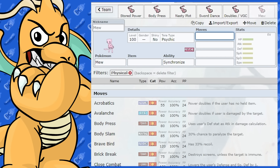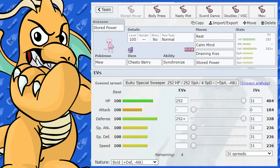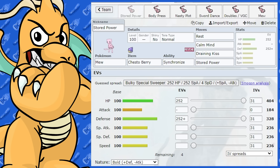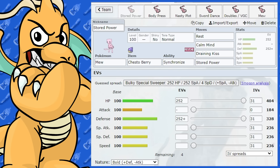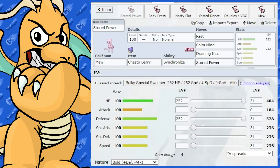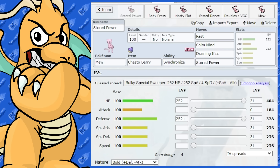So let's do a quick summary. Mew has great stats — 100 across the board. It's an extremely versatile Pokemon and you don't really know what it's going to be when you verse it. But yeah, it is outclassed by quite a lot of Ghost-type and Dark-type Pokemon, which can actually shut it down. But it's still a very, very good Pokemon. If you want to consider using it on your team, give it a shot. Peace out, people.